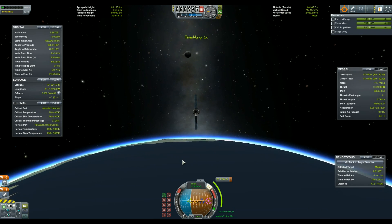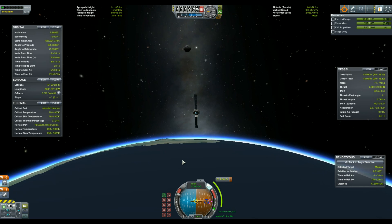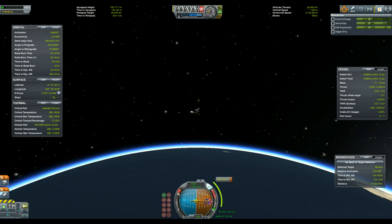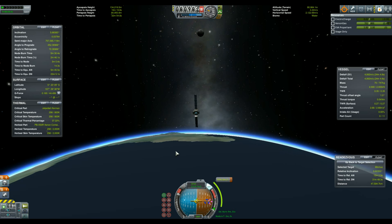With those two first stages down, the craft is now pretty lightweight, and the small iron engine provides quite the acceleration compared to the small thrust. After a small inclination correction, shooting towards Minmus still requires a long burn of about 8 minutes, but considering the change in delta-V needed, it's still pretty cool.